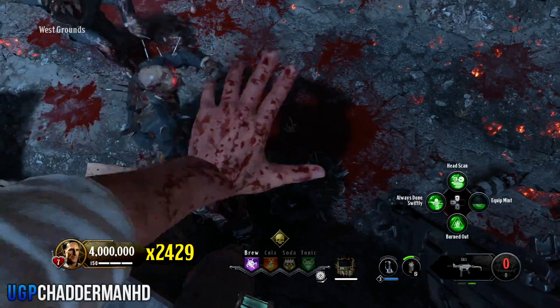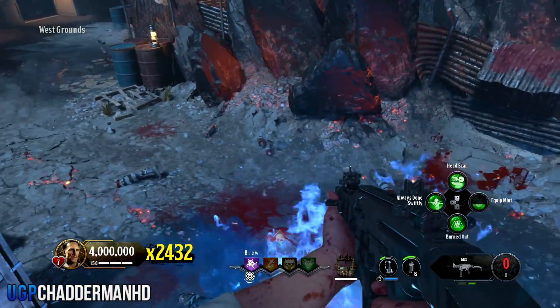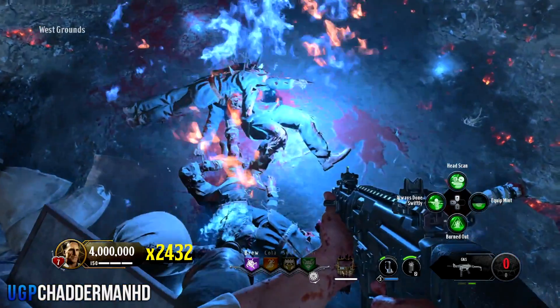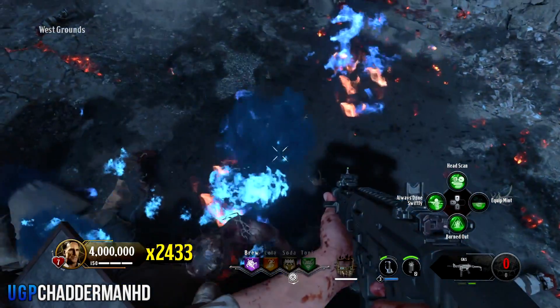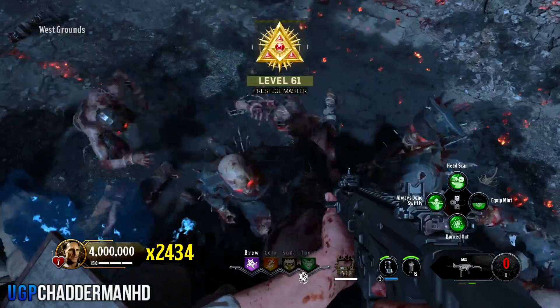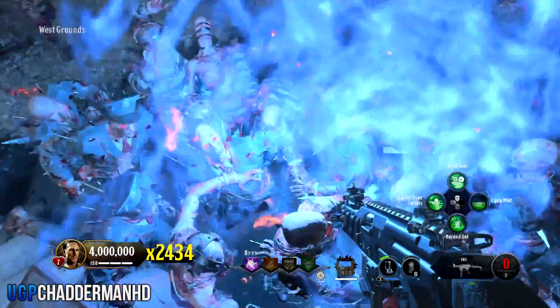What is going on everybody, my name is ChannelMHDay and welcome back to another video. Today's video is a max rank glitch you guys can do on Black Ops 4 Zombies. It is an awesome glitch that will allow you guys to get to max rank, or max rank a thousand, so if any of you guys haven't got there yet, this is the time to do so.